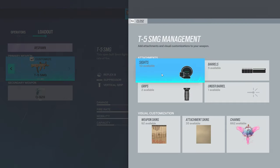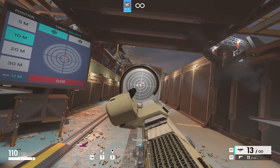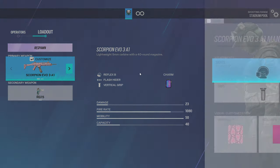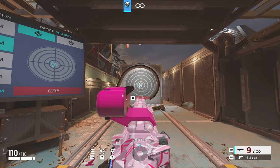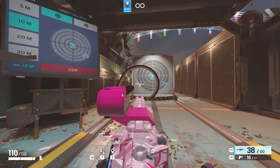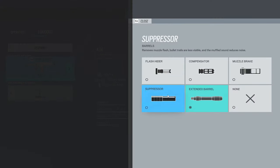For the T5 on Legion, any barrel is really good, but I'm going to show Extended Barrel. If you play Ela, just run Flash Hider — the gun does kick a lot. Now onto Vigil — it's preference here; I'm going to show Flash Hider.